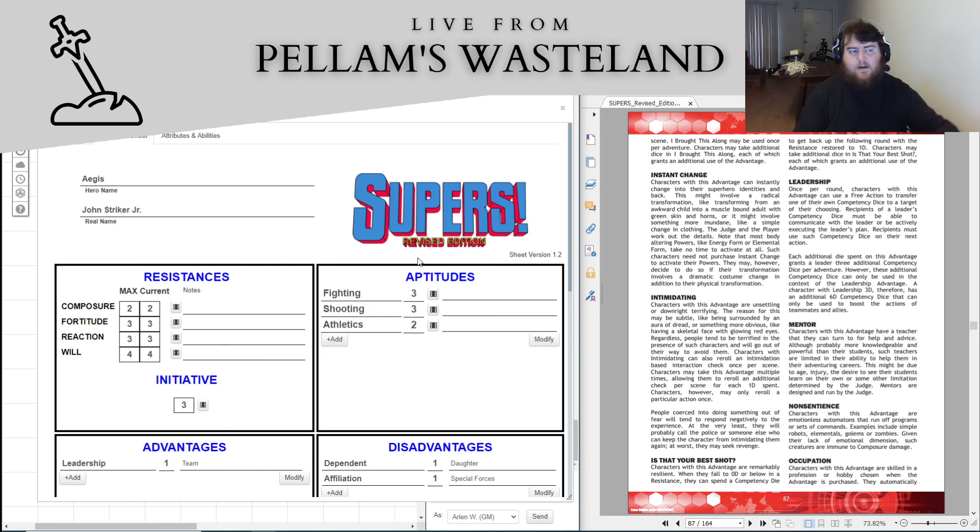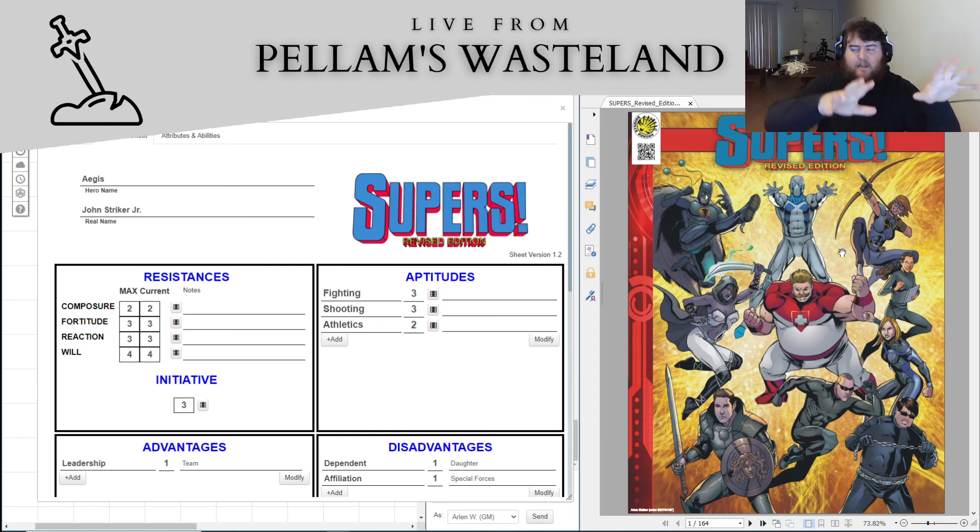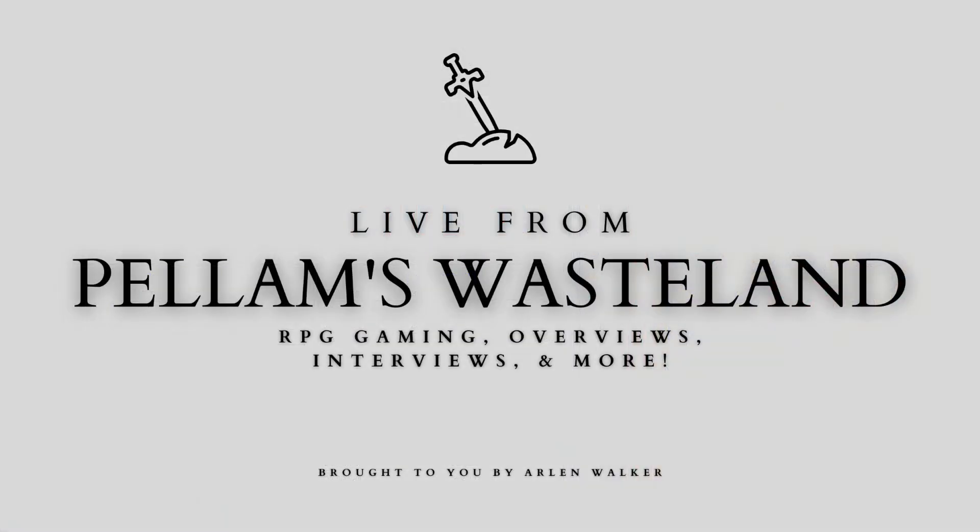John Stryker Junior, our Aegis the superhero — pretty cool stuff. It's a neat system, really very flexible, kind of an interesting blend of different influences. I should say there is a hack for Supers that requires the core book but is designed for more action movie stuff — Mission Impossible style — with highly capable action movie characters but not actual superpowers, which sounds pretty cool. Anyway, thank you for watching. I've been Arlen Walker, live from Pelham's Wasteland, and I will see you next time. Take care, everybody.